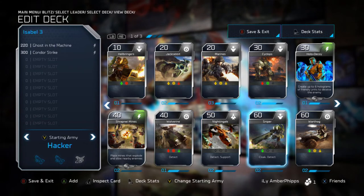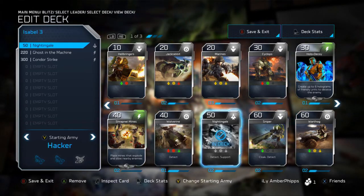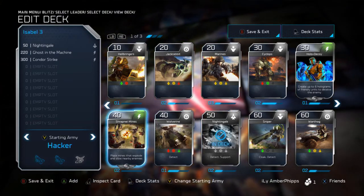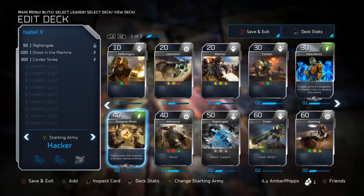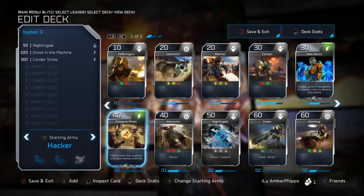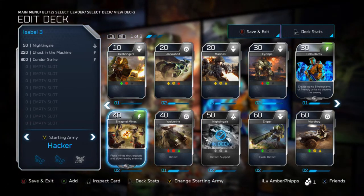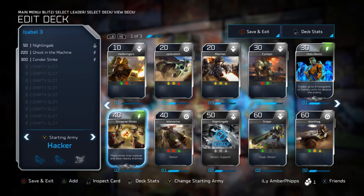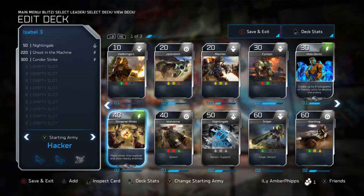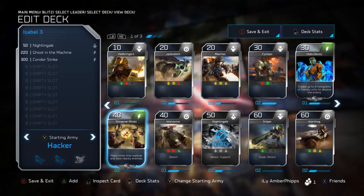Unlike usual, we're going to go back to the beginning choices. As always, Nightingale — lock that into the deck. Now for Hollow Decoy and Shrapnel Mines: these depend on whether you choose Ghost in the Machine or MAC Blast. If you choose MAC Blast, Hollow Decoy makes the most sense — a damaging card plus a support card. If you go Ghost in the Machine, Shrapnel Mine makes more sense as it gives you a damage option instead of two support cards. Personally, I'm not a huge fan of either, but they are viable options.